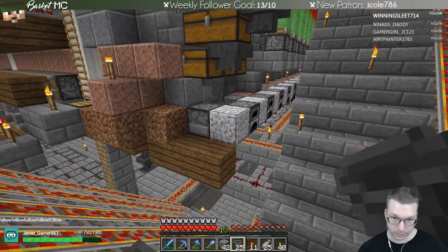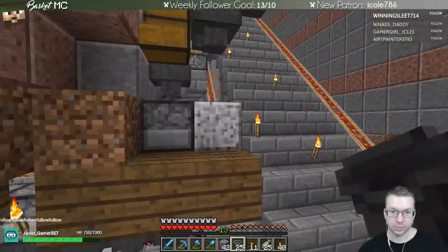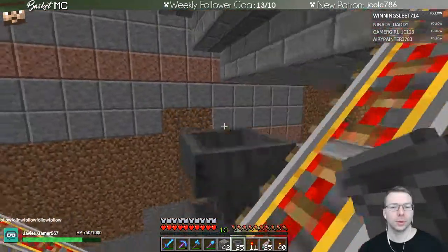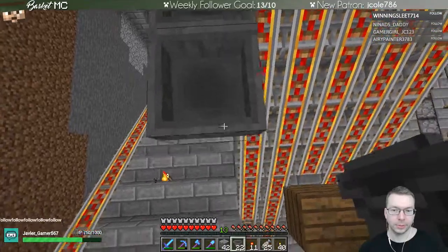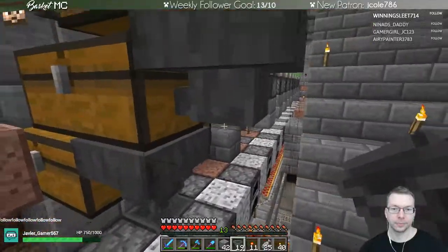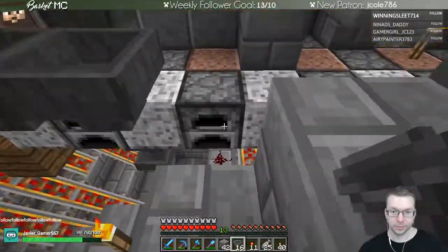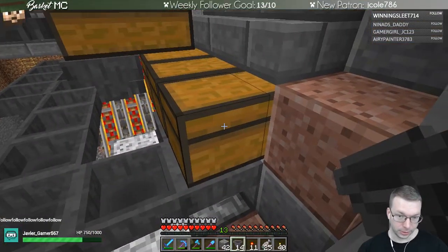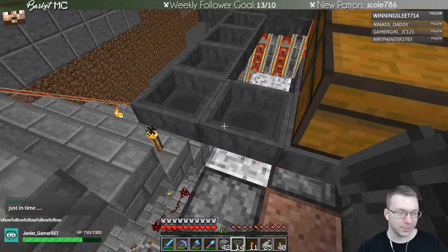Then this will come over this way a little bit, then come over one, and connect up. Now we can pop down here and build this direction. So now any chest mine carts that are put into this chest will go down through there, snake down there, and go into the thing. Yeah, just in time for the end of the stream! Welcome, Black Belt Crafter!